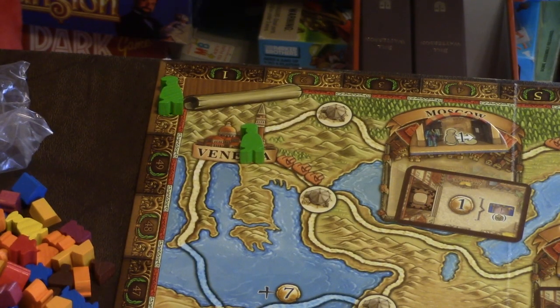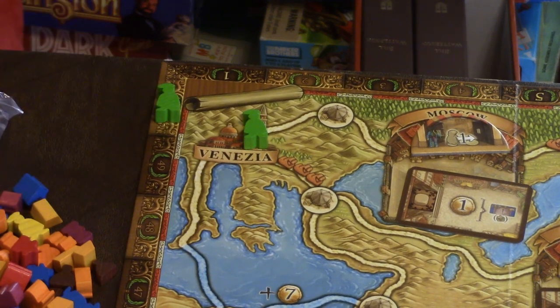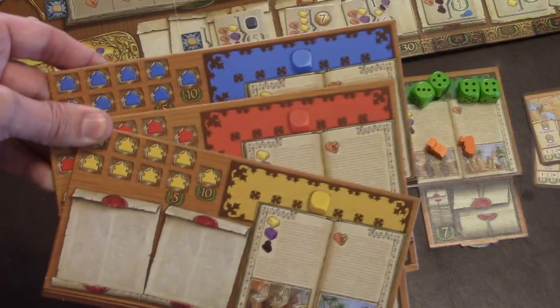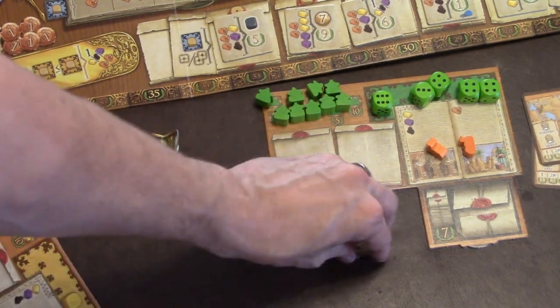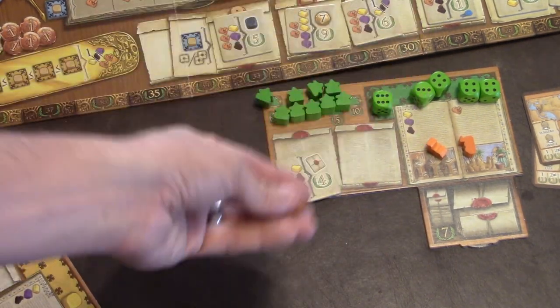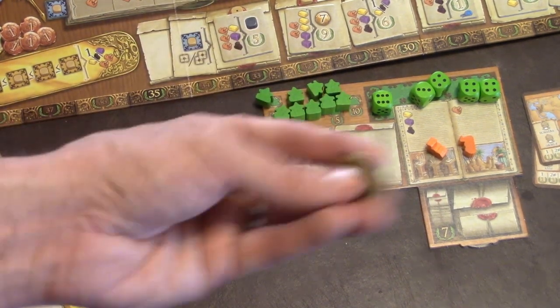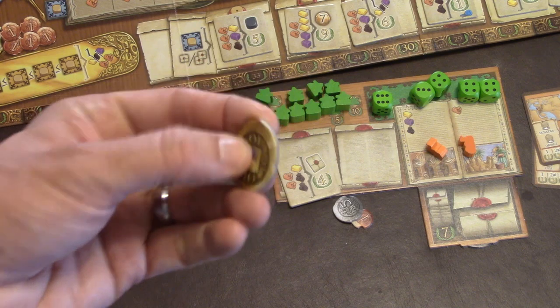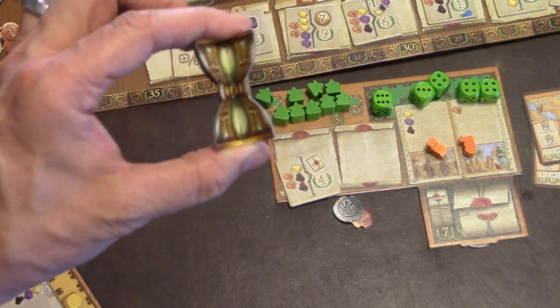You'll also have two player tokens. One will start here; the other will start on the 50, which is basically the zero. As for your player board, there are four different colors you can play as. A regular player board will look like this. The first player will get six coins, the second player gets seven, the third gets eight, so on and so forth. Coins also come in denominations of ten — these neat little cardboard tokens.